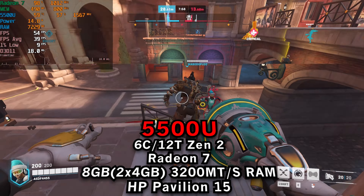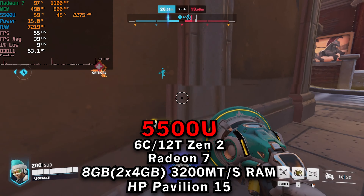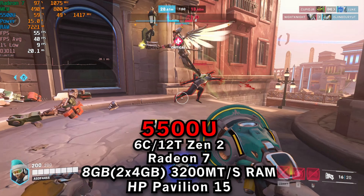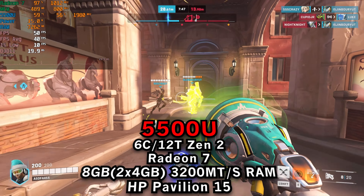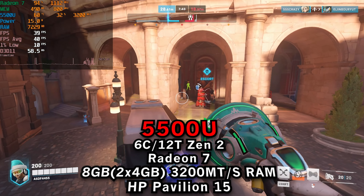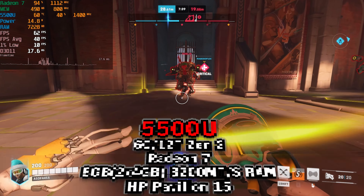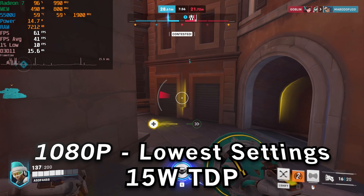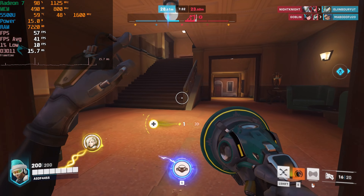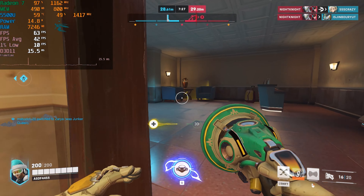We're taking a look at Overwatch 2 running on the AMD Ryzen 5 5500U, but this time with only 8 gigabytes of RAM in dual channel. This is an important distinction because if you're running just a single stick of RAM you're going to have severe problems when it comes to gaming — your frame times are going to be completely destroyed. So this is not indicative of that scenario, but if you have two sticks totaling 8 gigabytes, this is the kind of performance you can expect.